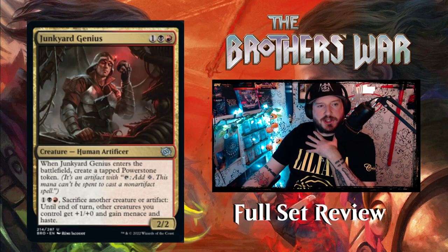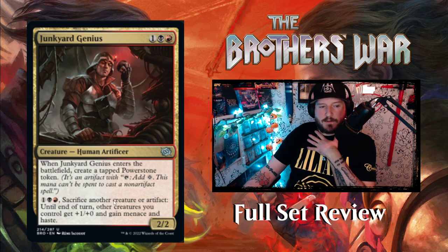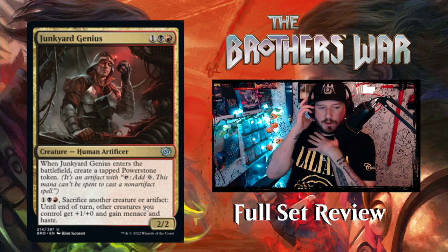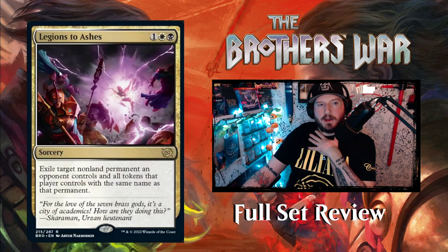Then we've got Junkyard Genius — one black red for a 2/2 Human Artificer. When it enters the battlefield, create a tapped Power Stone token. Then for one black red, sacrifice another creature or artifact: until end of turn, other creatures you control get +1/+1 and gain menace and haste.